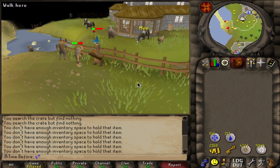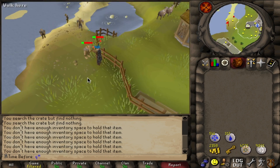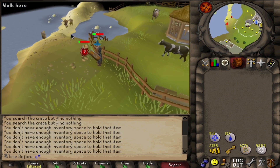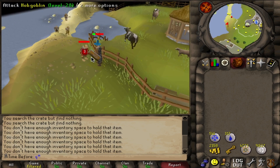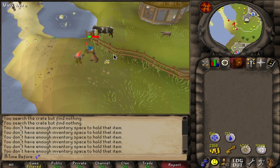No big deal, as I have all that low-level food to go through anyway. I think just being able to constantly fight them, not have to worry about de-aggroing higher level hobgoblins, and not having to worry about safe spots will make this faster, even though it's technically a longer walk than the Edgeville dungeon location to the bank.